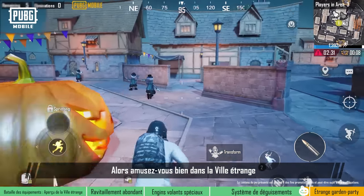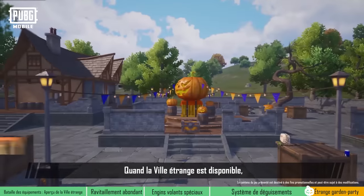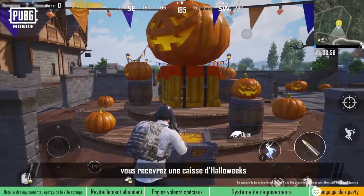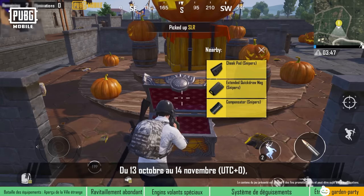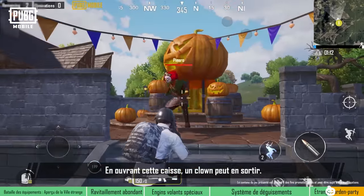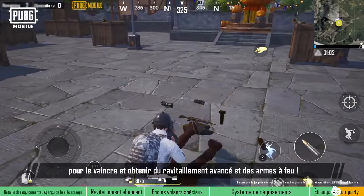Have fun in Strangetown and experience the unique, spooktacular gameplay. While Strangetown is available, several strange garden parties will appear on Erangel. Players will receive a Halloweek's crate full of extra supplies. From October 13th to November 14th, UTC+0, the crate will turn into a clown crate. When opening the crate, there's a chance that a clown will appear — make sure to dodge its attacks and defeat it for advanced supplies and firearms.